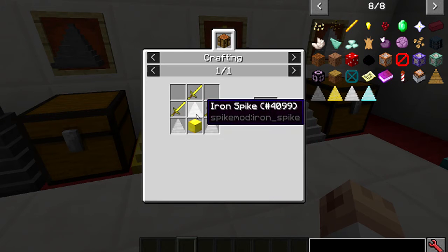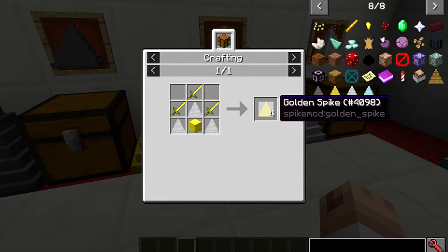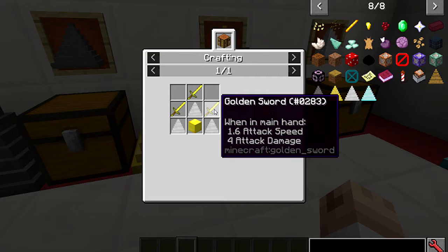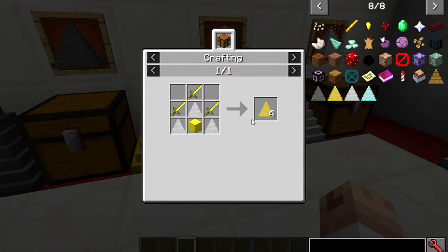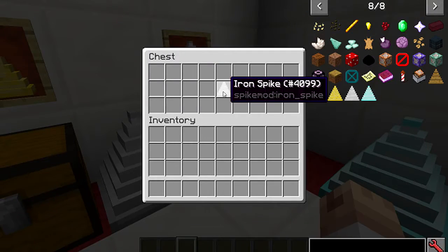Next is the gold spike. To craft it you'll need iron spikes, a gold block, and some gold swords. It doesn't have durability either, and it does the damage of a gold sword — not sure if that's better or equal to iron — but you'll get four of them.